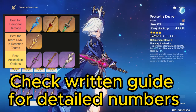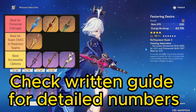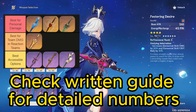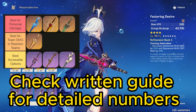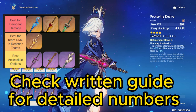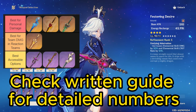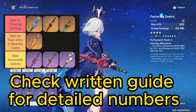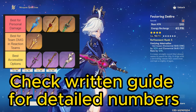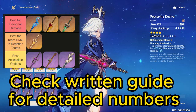For more accessible weapon options, Festering Desire is her go-to 4-star option, but if you missed out on it, the craftable Ferryman sword isn't too far behind. Bobonia's sword is also a great option — it is quite behind Festering and Ferryman for Farina's personal damage, but in some teams reducing the entire team's energy requirements can be worth the trade-off. Key of Khaj-Nisut is also a great weapon in some teams, as it will provide the team with a large and long-lasting EM buff, so it's great for reaction-based teams such as Reverse Vaporize and Quick Bloom.